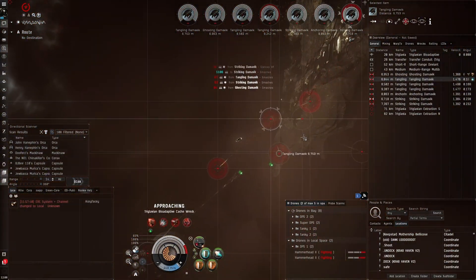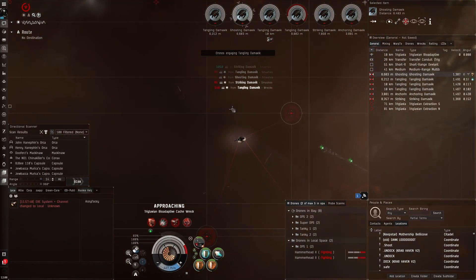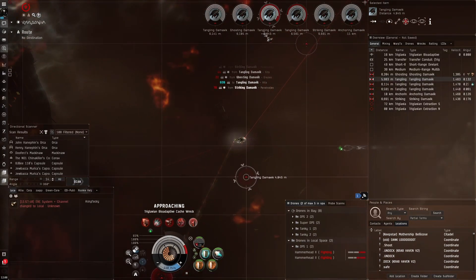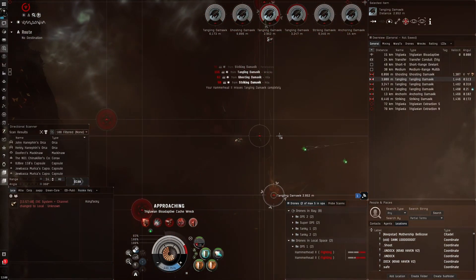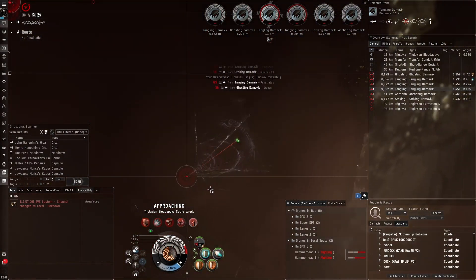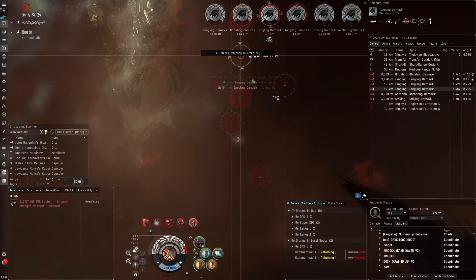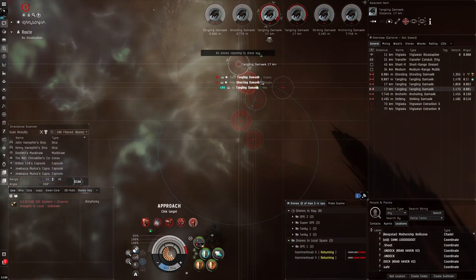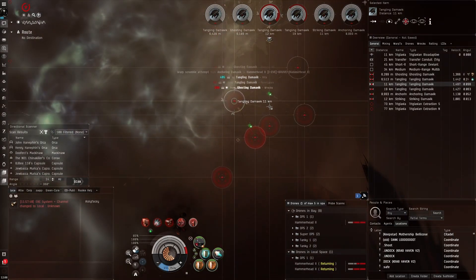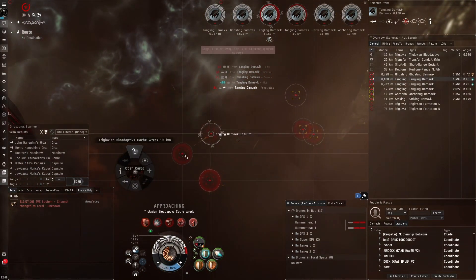Look, we just slapped those two Vedmaks like nothing, and we're in the firestorm which buffs their armor - so we are pretty strong. Take out the tanglers first because they're going to slow us down, and if they decide to go for our drones it'll make it harder for our drones to return to us - that can be very deadly. The drone just got webbed and scrammed, and when I want to recall him while he's taking structure damage it takes longer. Hammerheads have great DPS but pretty bad application - something to take into consideration.